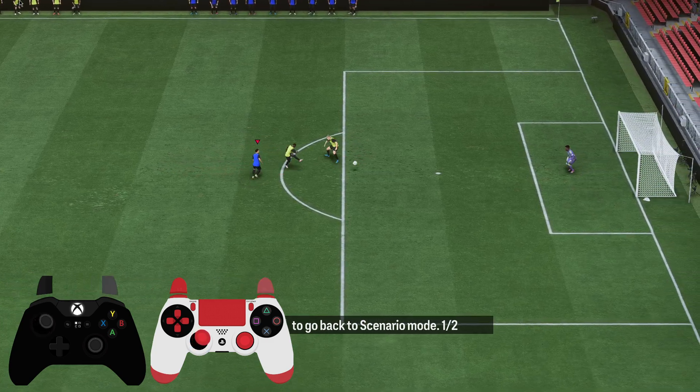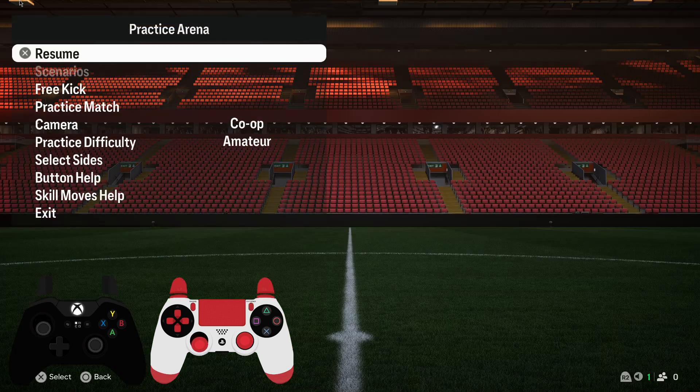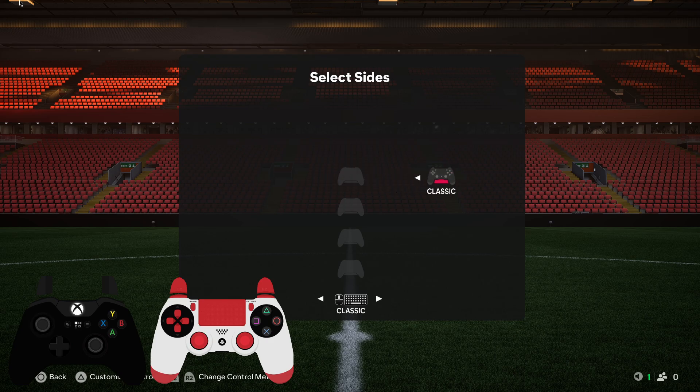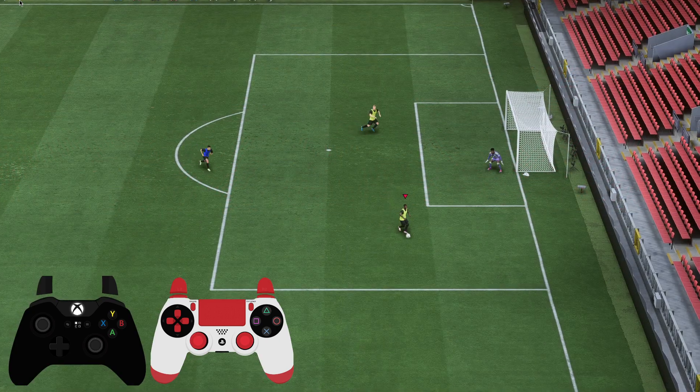So as you can see here, I'm Defender. And how I did that — if we press Options button and go to Select Sides, as you can see here, I'm on this side, so I'm Defender. If I change the side now, as you can see here, I should be on the Attacking side.